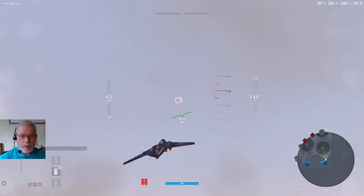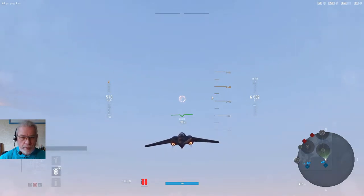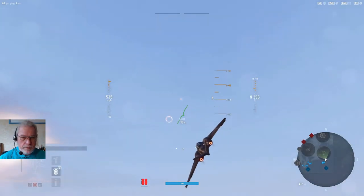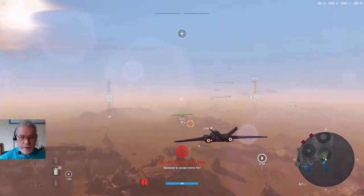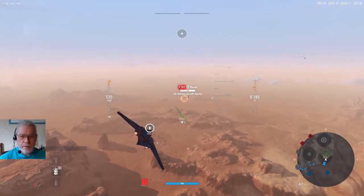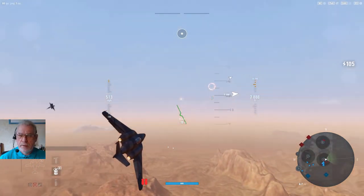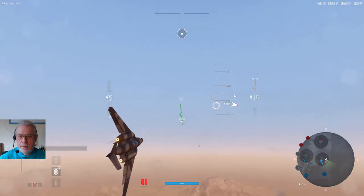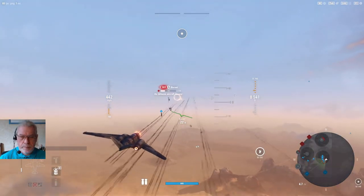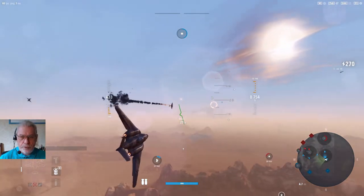As ever in my heavies, I don't believe in going low to use ordnance first — I believe in clearing out the top. So the first thing is to gain altitude. The first air defense heavy has already appeared; I spot the second and can see their pattern, so I go for the left of the two and wheel around to try for the right. As it happens the left flies straight, so I continue to work him over and shoot him down.